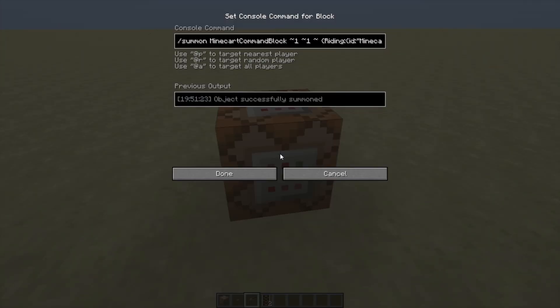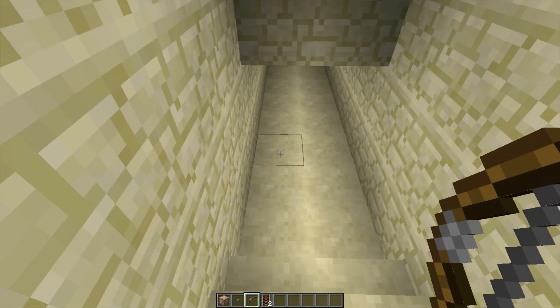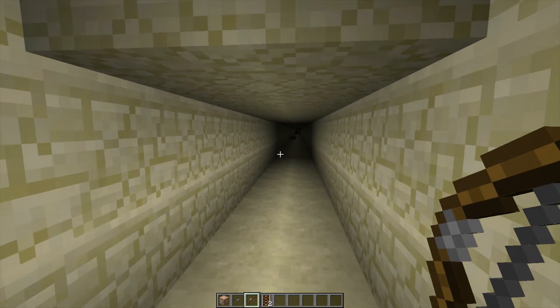Let's take a look at the command itself. As said before, it uses the summon command from 1.7, and it will basically spawn a minecart with a command block. That minecart will ride another minecart with a command block, that will ride another minecart, that will ride another minecart, that will ride another minecart, that is riding another minecart, that is riding another minecart again, that is riding falling sand, and that falling sand is riding another falling sand.